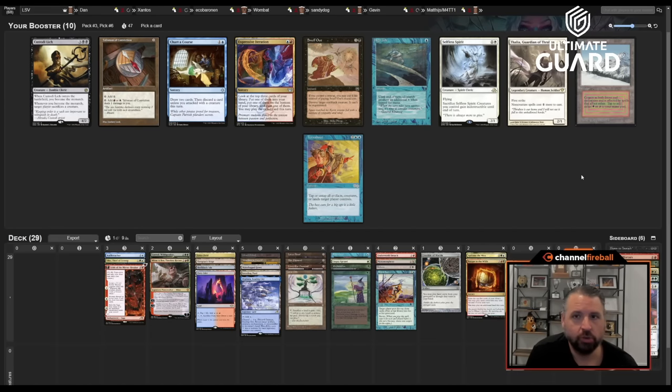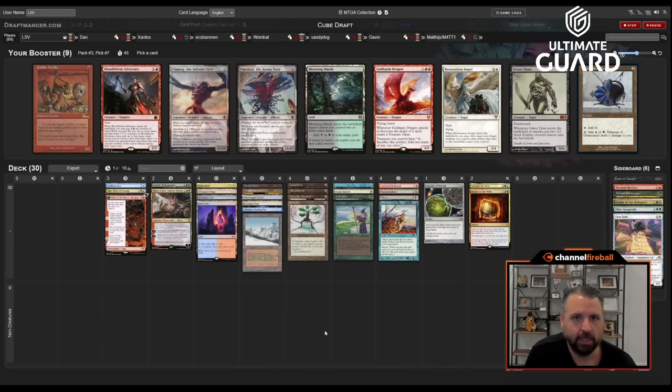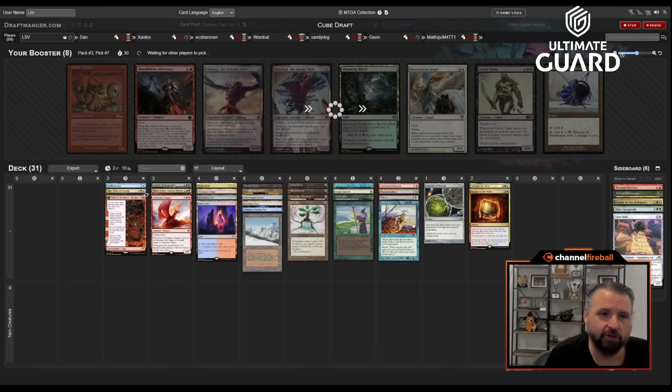There's a Taiga, also Chart a Course and Expressive Iteration, but Windswept Heath now making red is pretty nice — I have a lot of red cards. Let's just take Taiga. With infinite mana I could take Emrakul to win, but I could also take Goldspan Dragon and cast it and have it be pretty good. That's probably what I want, since this deck can't do the Emrakul thing easily.